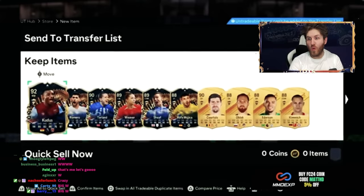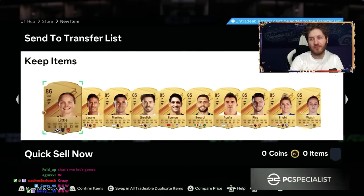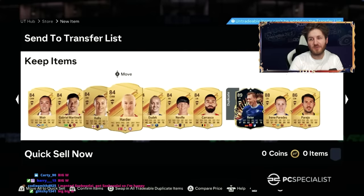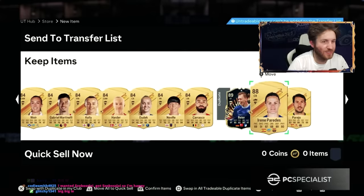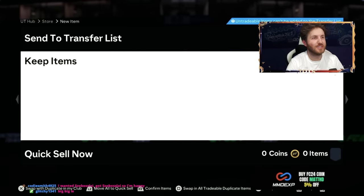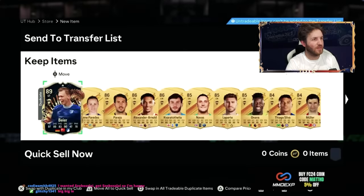Look at that pack, guys. Kudus. Romero. He gets Tal in there as well, and Rafa Majika - who, by the way, is a bit of a beast in game. He also gets Bayer. That, I think, is the best pack so far, and it's a long way to the second best. That is a lot of blues, bro - a ton of blues.